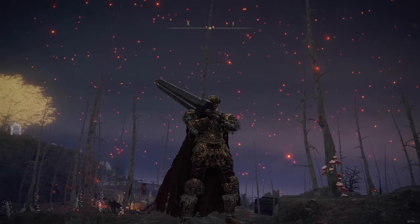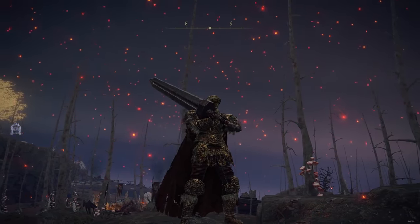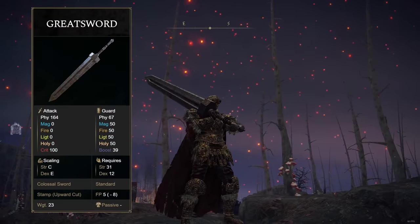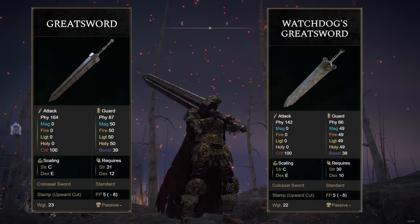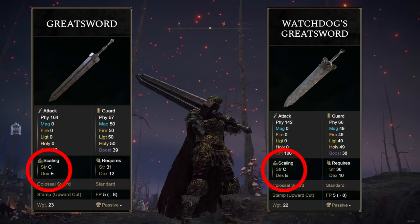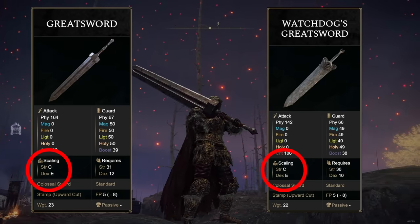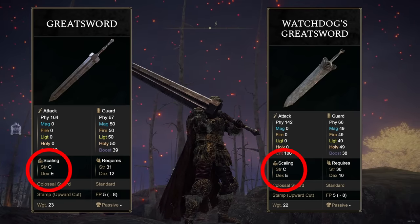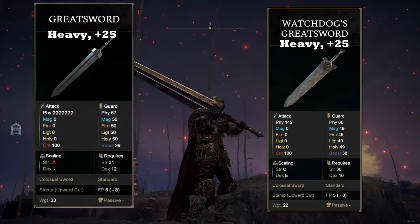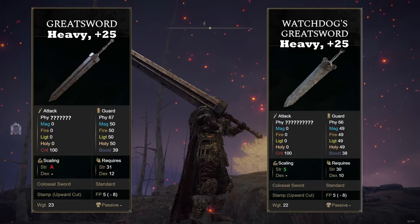Another example — this time let's compare two weapons with the same primary scaling attribute, namely strength. Take the normal Greatsword, also known as the Guts Greatsword, and the Watchdog's Greatsword. Both have C tier in strength and E tier in dexterity, so they're identical in attributes when you pick them up. When you give both the heavy affinity for a strength build and upgrade them to max, the normal Greatsword gets A tier scaling while the Watchdog's Greatsword gets S tier scaling in strength.